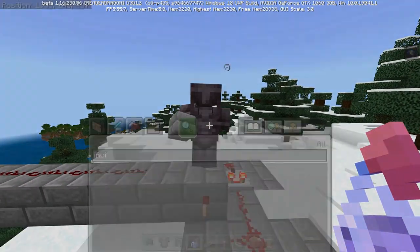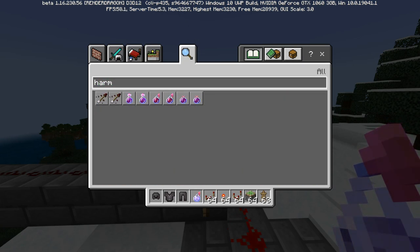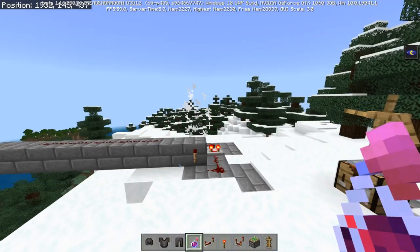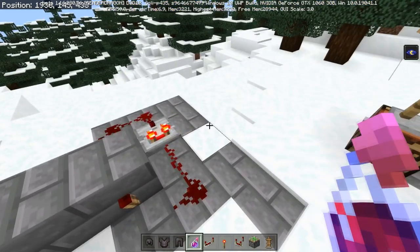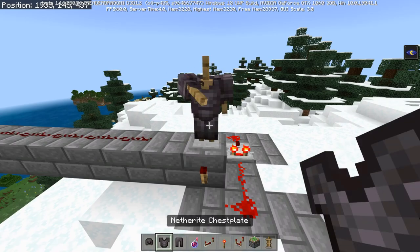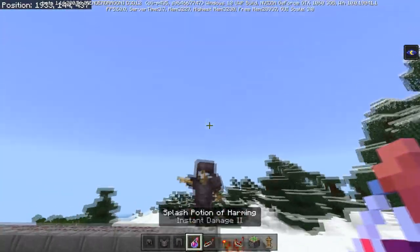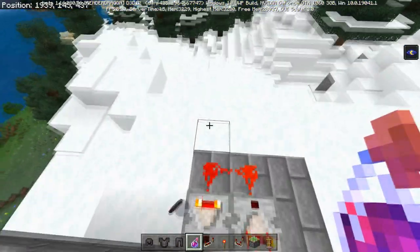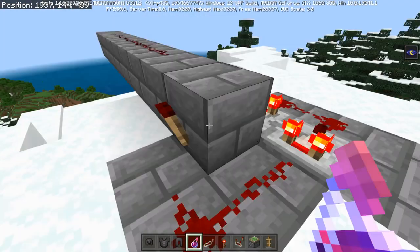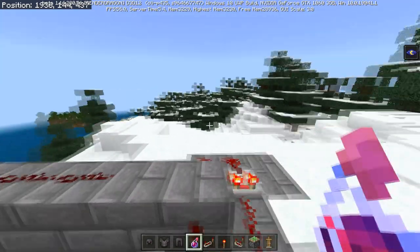You can also kill the armor stand using fire, campfire, lava, or harming potions. When killed this way, it dies just like a player does — it falls aside and plays the player death sound effect. Any armor the armor stand wears has an 8.5% chance of dropping when killed with a potion of harming. The dropped armor is also damaged, because the game thinks the armor stand spawned with it and assigns a random damage value.